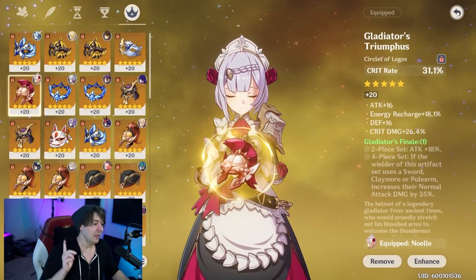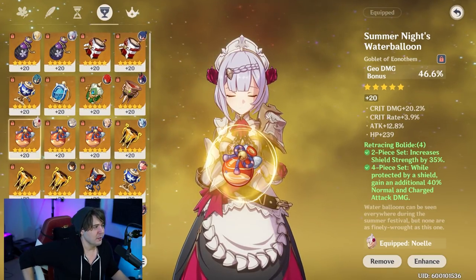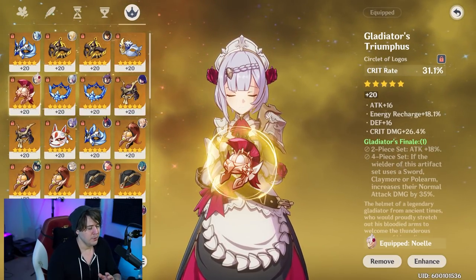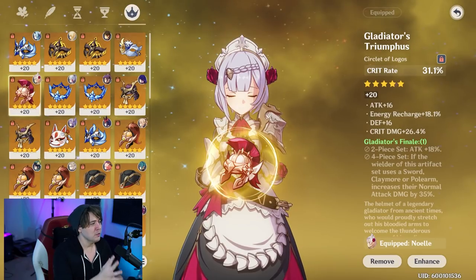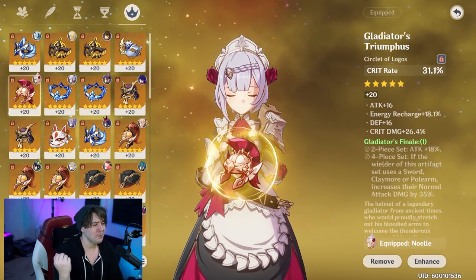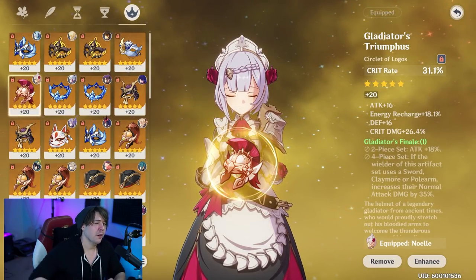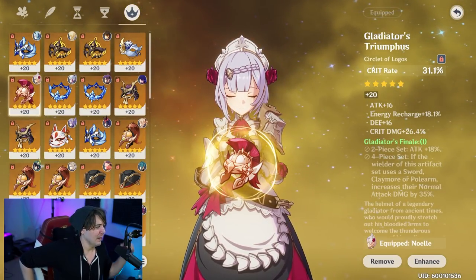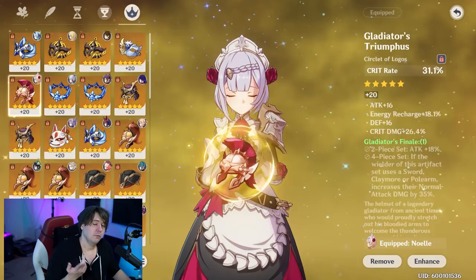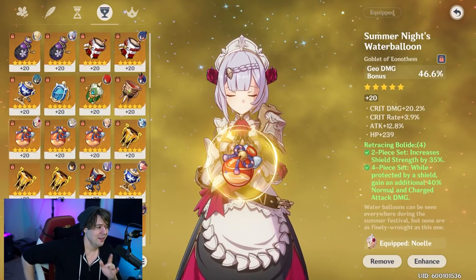For artifact selection there are two sets to focus on: the Gladiator's Finale and the Retracing Bolide. The Gladiator set is the easiest to access — you'll get pieces from world bosses like the Hypostasis. Its two-piece increases attack by 18%, and Noelle's base attack at level 90 is 799, so that's around 160 extra attack — okay but nothing game-breaking. The four-piece gives 35% extra normal attack damage for claymore users, which we are.